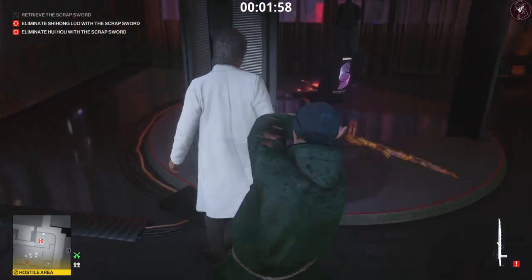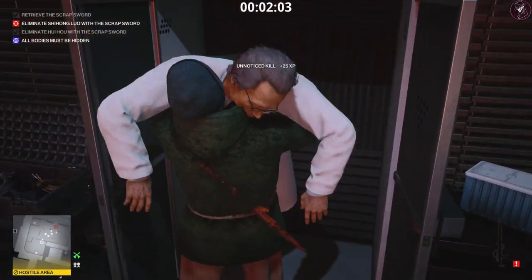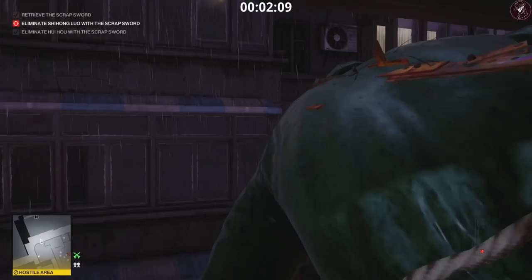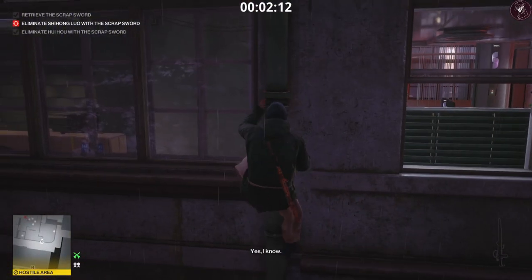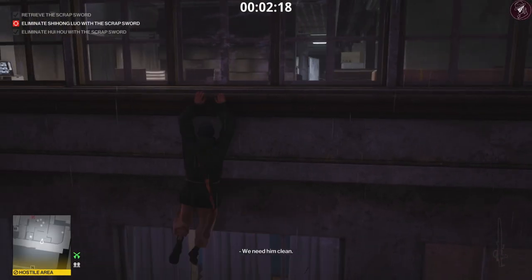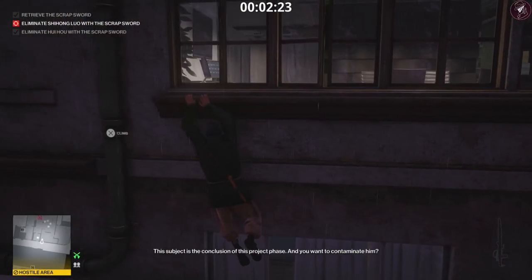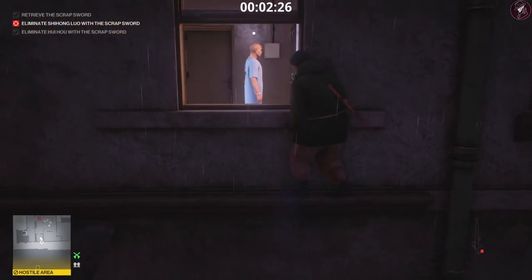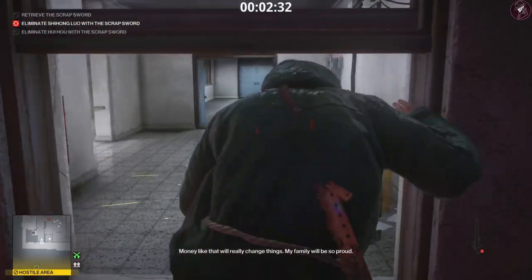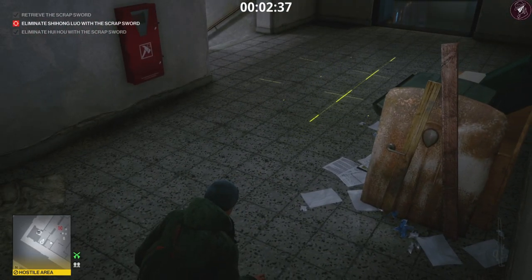Stay crouched, circle around the guard, go in and whack the target over the head with the sword. Don't throw it — throwing it makes noise and attracts the guards' attention. Use the melee attack. Once we've hidden his body, jump out the window and shimmy along the ledge. We're basically doing level two in reverse now. Just be careful of this guard whose head is constantly turning left and right. Come through this window and wait for the camera to pan all the way to the right, then get down the stairs.